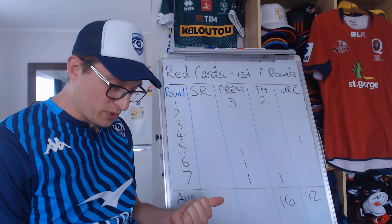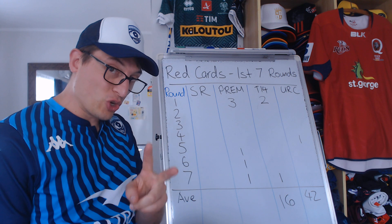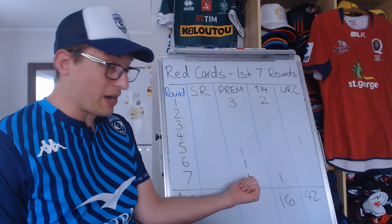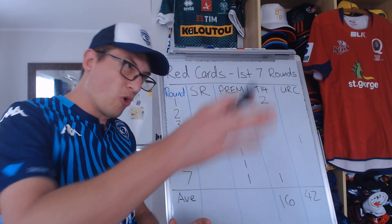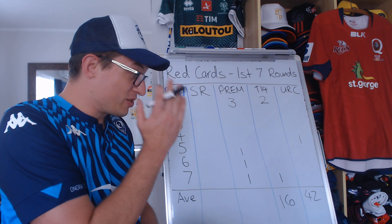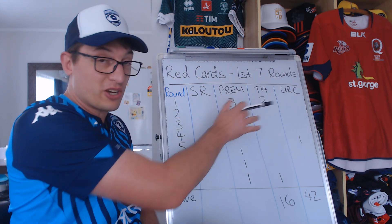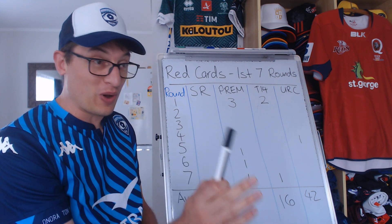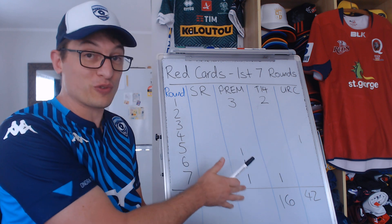The final three Premiership red cards: Mike Williams for a clean out in round five, Adam Coleman for a high tackle in round six, and Byron McGuigan, who essentially punched Nick Tompkins and MMA-flipped him onto the ground. That last one is by far the most egregious — the freak kick to the head was kind of accidental, but McGuigan's was absolutely intentional. The Premiership averages one red card every seven games.